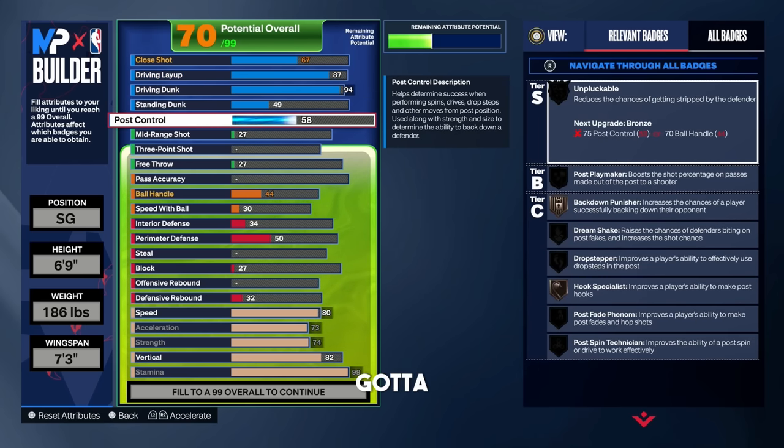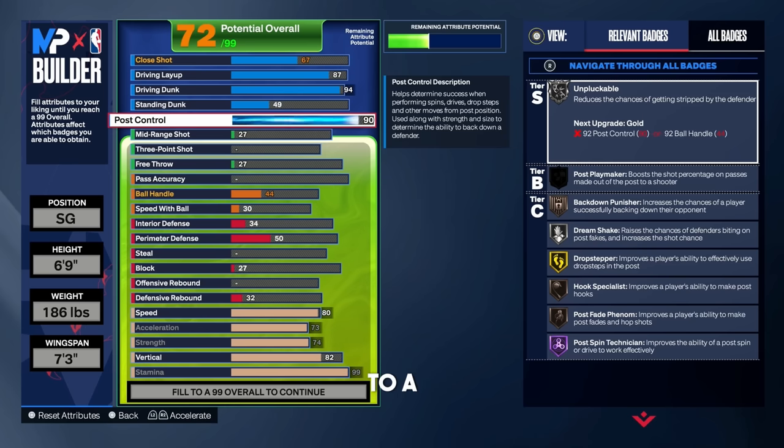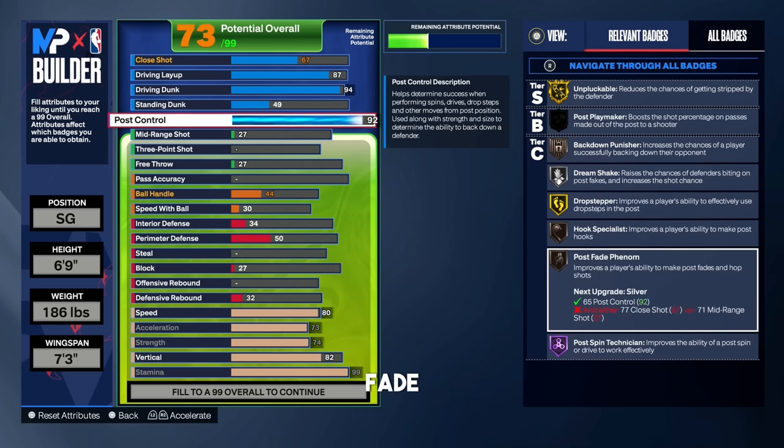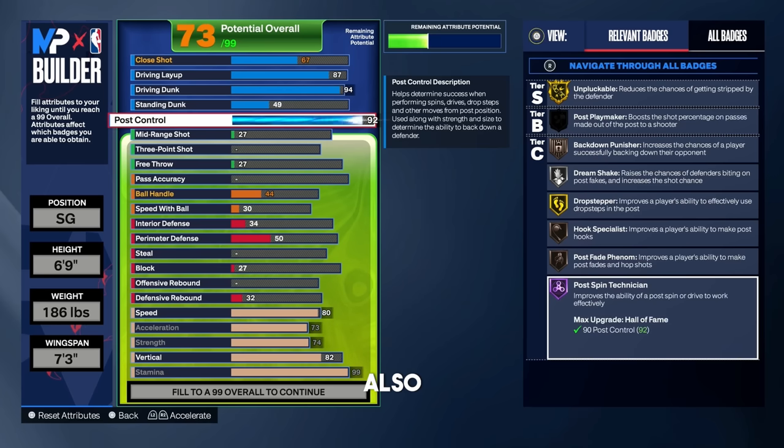We're 6'9, so we've got to put our post control up to a 92. We get gold unpluggable — steals are already OP, so we need that. We get gold drop stepper, silver dream shake, and post fade phenom, which is going to go up to hall of fame once we put up our mid-range. We also get hall of fame post spin technician, which is very effective against AIs — you can just do a post spin against them in the one-on-one mode.